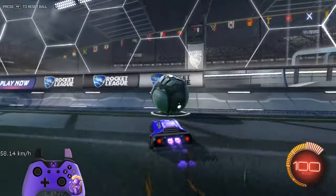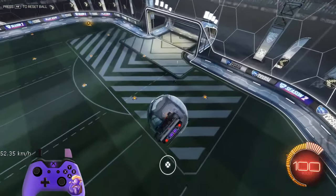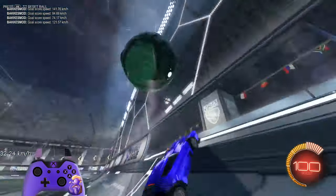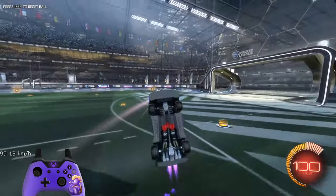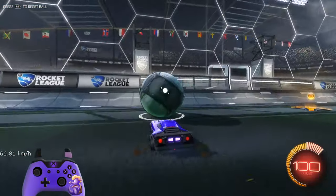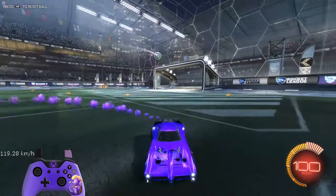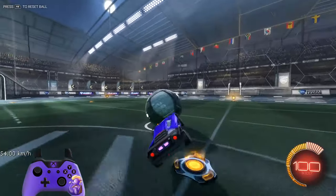The third tip I'm going to give you is the ending. With the ending, you always want to front flip no matter what. Sometimes you can corner flip and get away with a powerful hit, but if you want to do the best ones, you're going to want to angle your car just as you see here and then front flip at the end. That was a bad example — I'll show you a better one. Front flipping down onto it after the end of the air dribble is going to give you the best power. Sometimes they just randomly explode and get a lot of power.